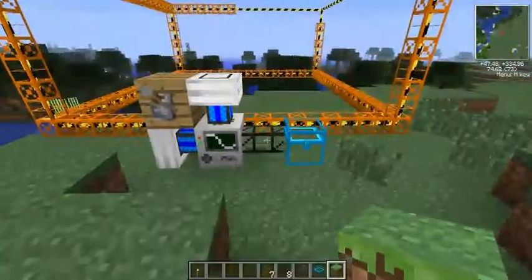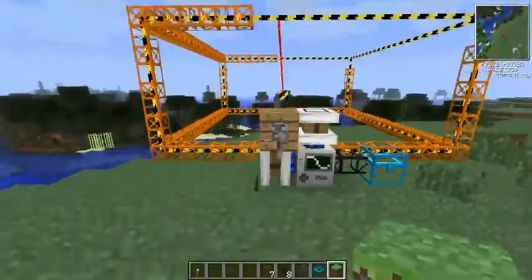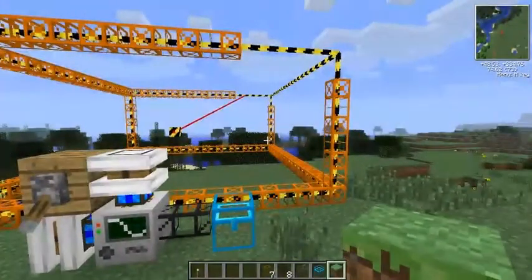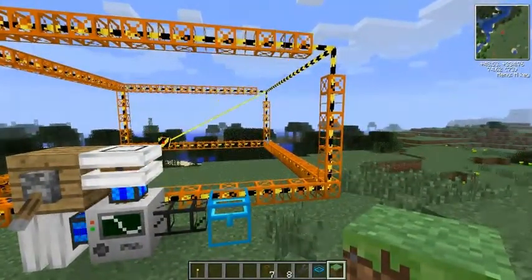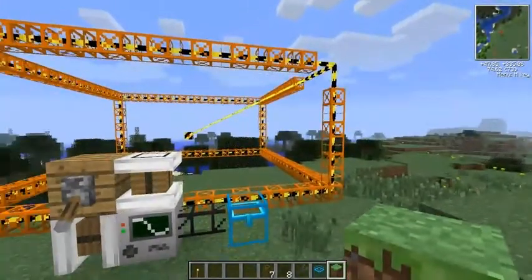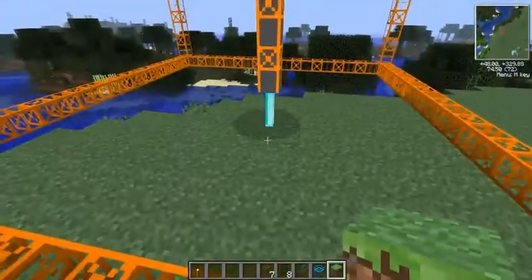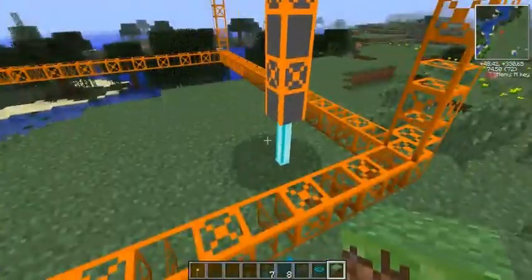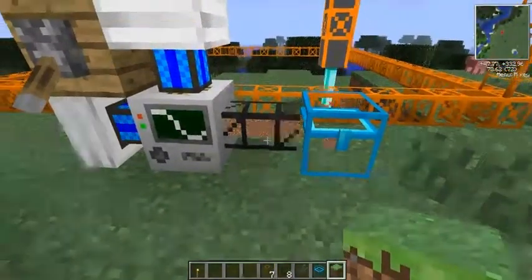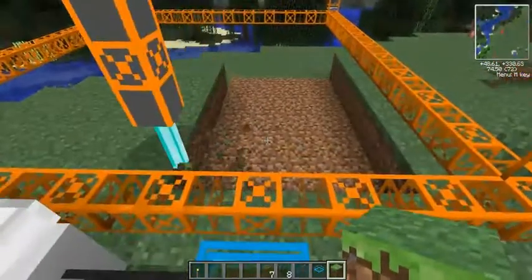Moving on. I'll go ahead and get back over here to this quarry that I started building last episode. I'll go ahead and get the power going there. Basically from where we were before, it's just building the scaffolding for the machine itself. And once that's completed, we should see an arm going down and then it'll start digging out what's underneath it. And there it goes. There's our arm - gorgeous. This quarry outputs straight into this chest.